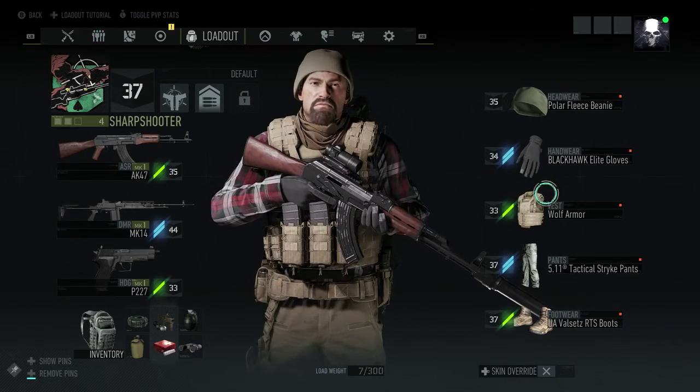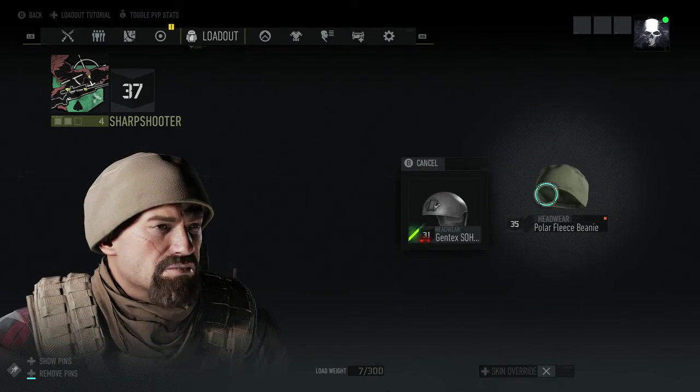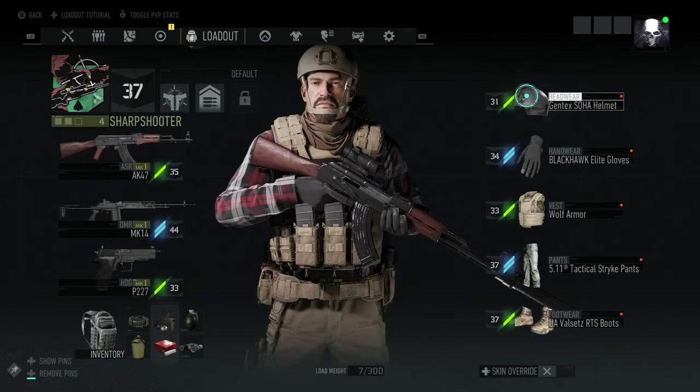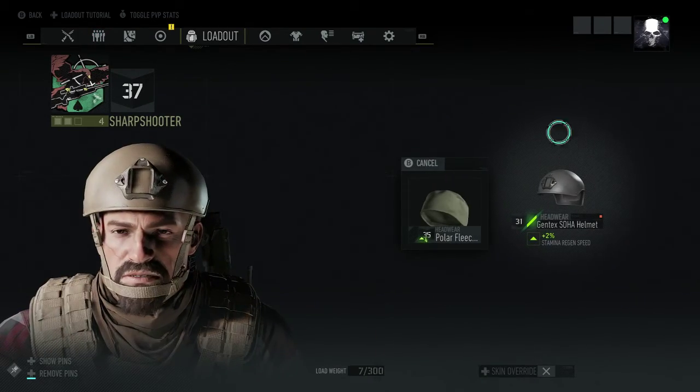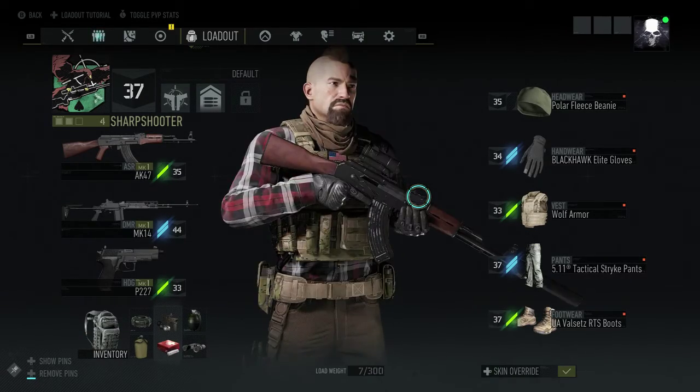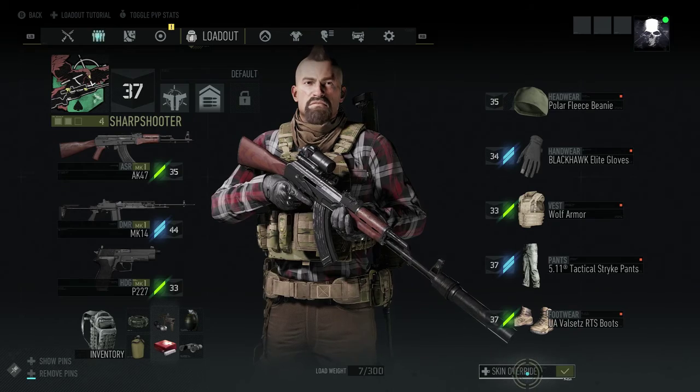Basically, if I change my hat here — let's say I just found this on somebody's body — I'm gonna have to wear that hat. But I don't want to. I want to wear this. This is how I want my character to look.